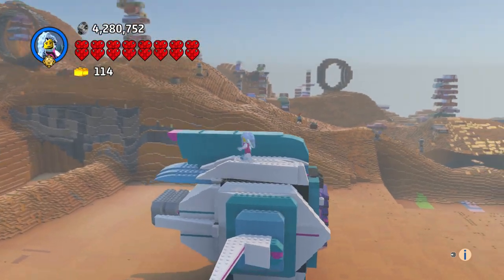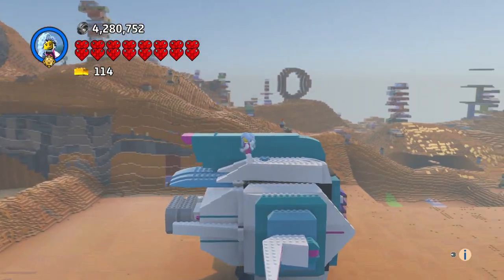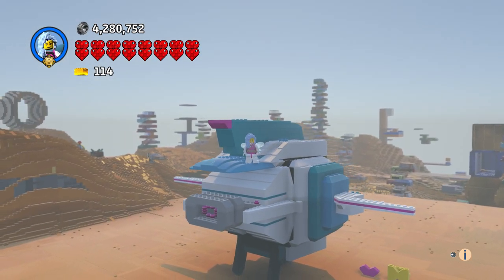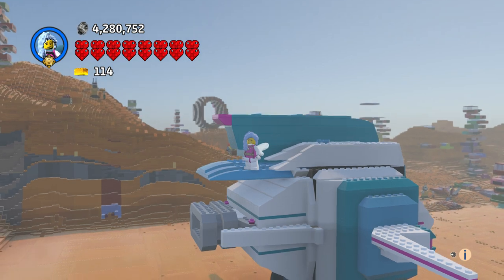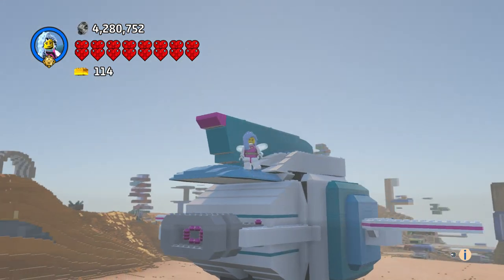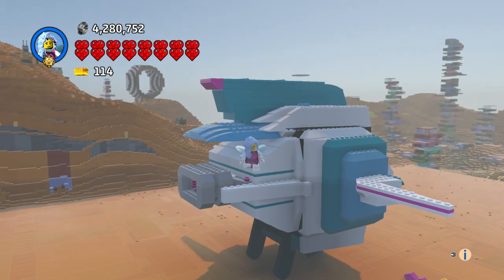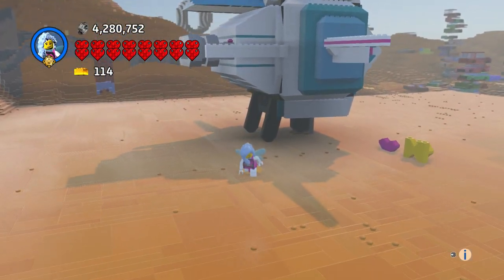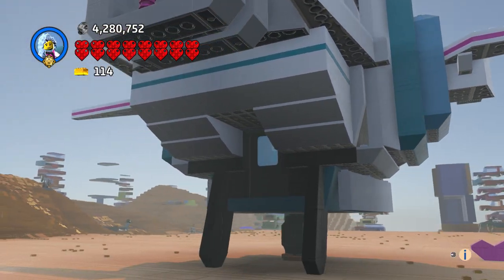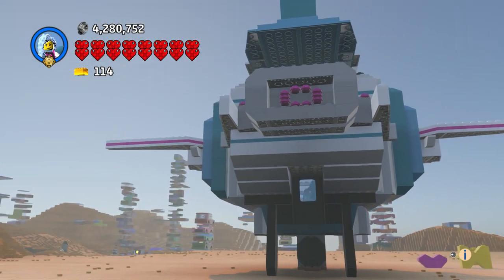It had this big wing tail type thing on here too. Of course I put the rocket thruster on the back and it came out great. For the inside I just filled it in with black and it came out really good.